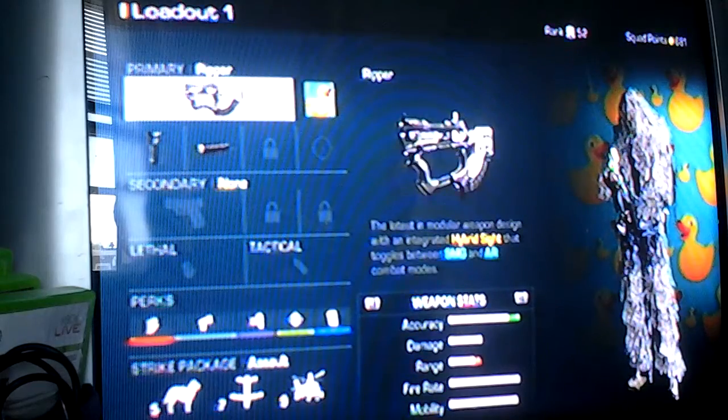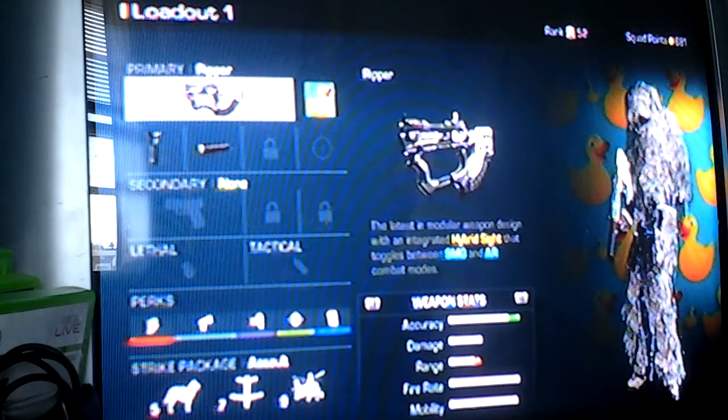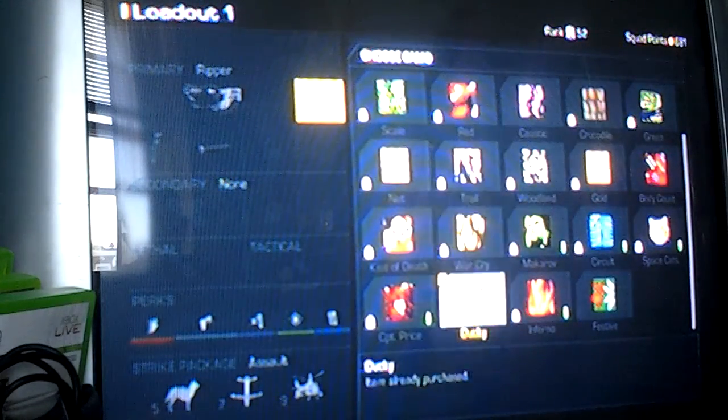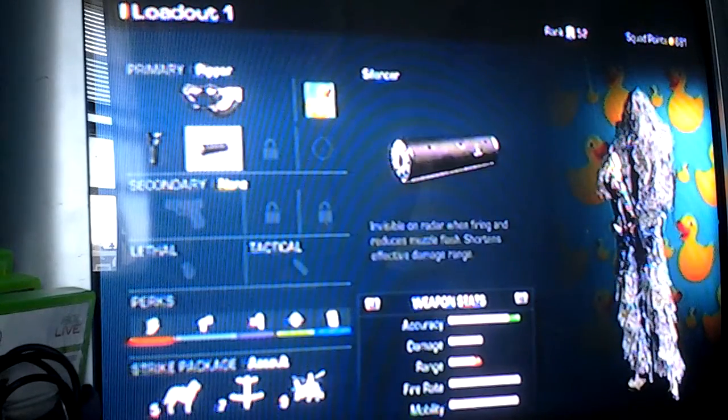I'm bringing you guys the class setup I use. What you need is the Ripper. Use any camo — I use Ducky Camo, we don't have gold yet — but for attachments, you need foregrip and silencer.